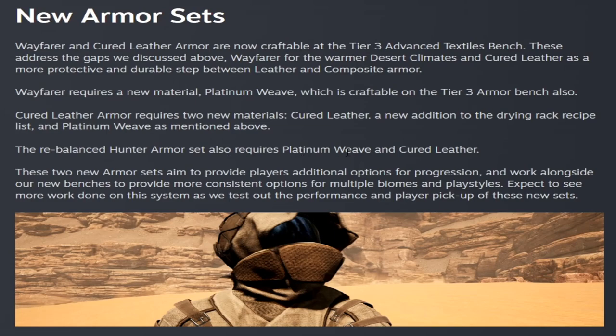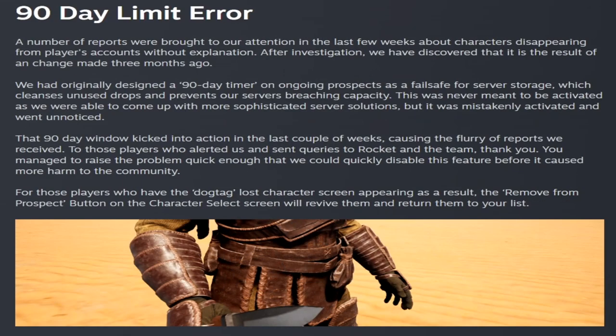Hunter armor now requires platinum weave and cured leather. It's been three months since they said that people needed to remove their characters before 90 days, and we got a 90-day limit error this week. In the last few weeks, people have been losing characters — disappearing from players' accounts without explanation. After investigation, they stated that a 90-day timer on ongoing prospects was originally meant as a failsafe for server storage but wasn't meant to be activated. It was mistakenly activated and went unnoticed, and three months later people were losing their characters. That's been turned off. If you have a character on the dog tag screen, you hit the remove from prospect button on your character select screen and it will revive them and return them to your list.